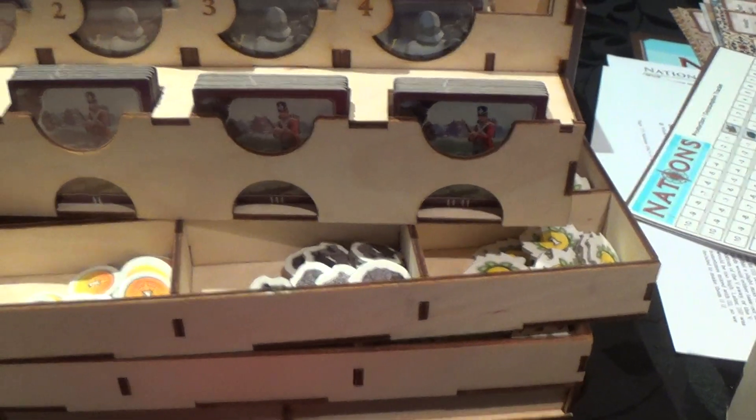This insert is a little bit bigger than others, but as you can see it wasn't very difficult to assemble — it's fast, it completely fills the box, but still has space for more expansions if they come out in the future. So this is the Meeple Realty insert for Nations. You can check out the link in the description below to see this one and others they have on their website. They are very cool guys, so give them a visit.